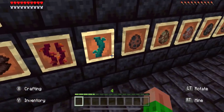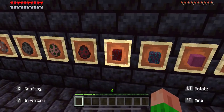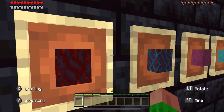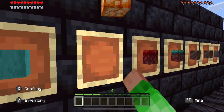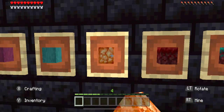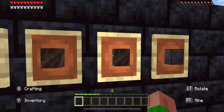We got some vines and all the new spawn eggs. We got some blocks — they're cool for building. Now this one — shroomlight — it's my favorite.